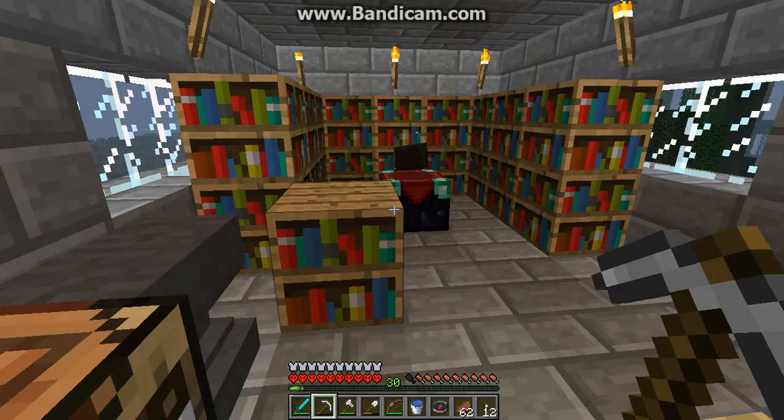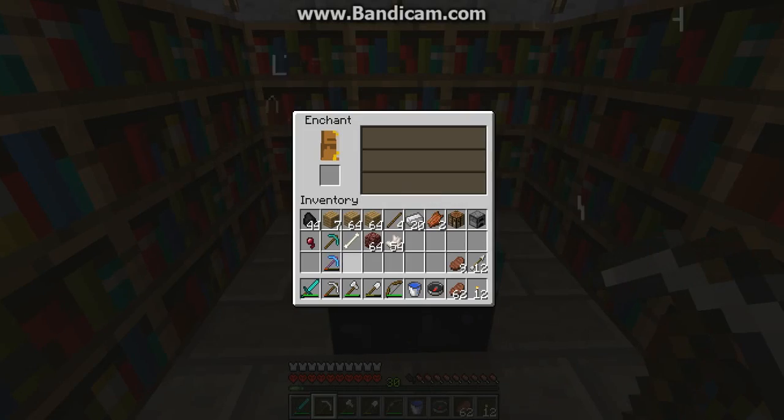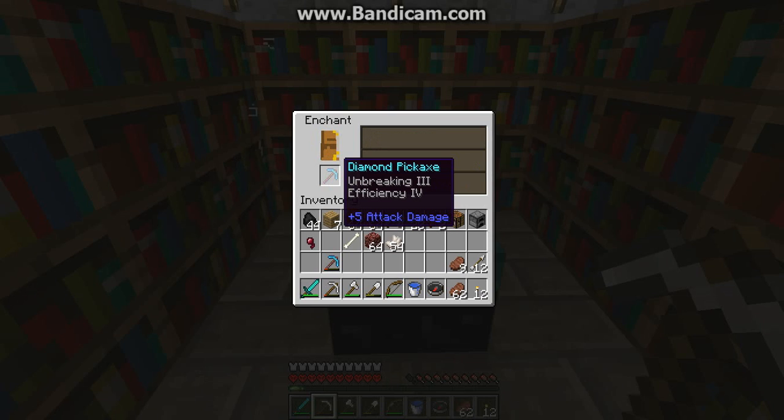So yeah guys, let's see if we can do this enchantment before the end of the episode. Let's just do it a few times. There we are — we'll set that. Unbreaking 3, Efficiency 4 or 5. Something like that. That's not bad.